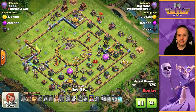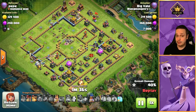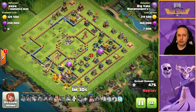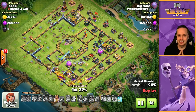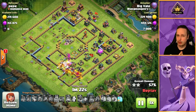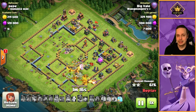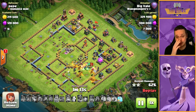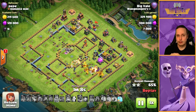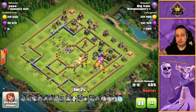I sent a Super Wall Breaker in to open up the 9 o'clock comp — I feel that was a mistake. The King with his ability would have forced through anyway. Queen ability was forced — but the Unicorn is still alive so we can buff her back up. King goes walkabout, we send the RC in to take over. I probably should have sent the Super Dragons in right from 12 o'clock — we had a really nice defined funnel there. All this meant is the Super Dragons trailed behind the King and Queen and didn't really have the opportunity to add too much value.